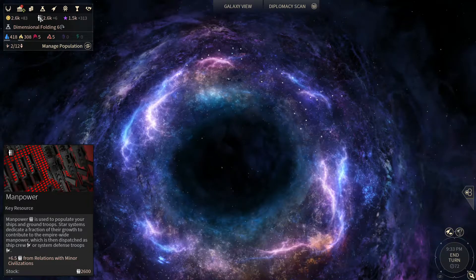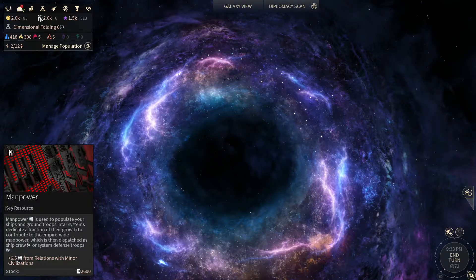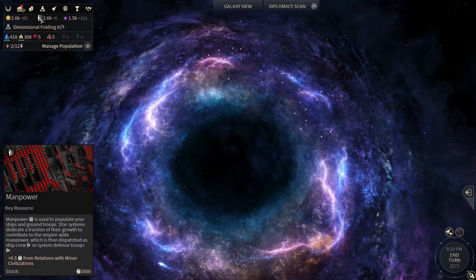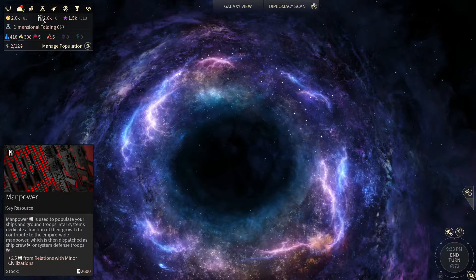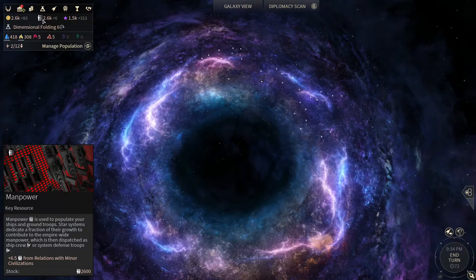This global pool can get quite large throughout the game. We're sitting at turn 72 with Horatio and have 2,600 manpower. There is a cap, but that cap can be grown through various technologies. The rate at which you accrue manpower once depleted can also be increased through various technologies. This resource allows you to defend against ground invasions and to wage your own ground invasions against other systems. Without it, you cannot do those two things.